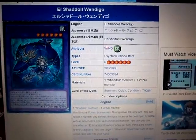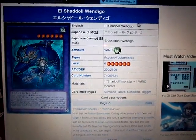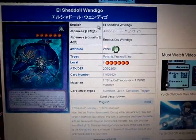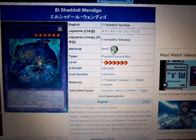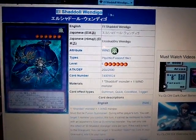But enough chit-chat, time to get to the video. Today we have a new Shadal monster — a Fusion Shadal actually — and it's one of my favorite attributes, the Wind attribute. So anyway, El Shadal Windigo.